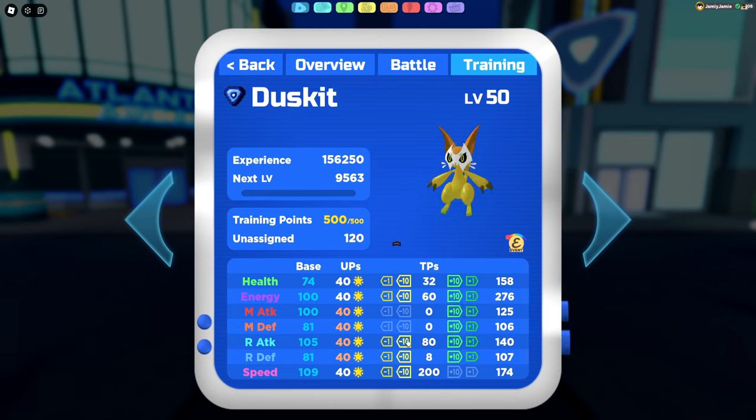There's a new progress bar that shows you how many training points your lumion has, with a max of 500. Once you've TP trained a lumion, you'll no longer have to use a TP reset and re-train if you want to change your lumion's stats. Instead, you can use the arrows to reallocate your TPs, because the game now stores all unused TPs on the lumion — letting you make small or big tweaks without needing to start from scratch.